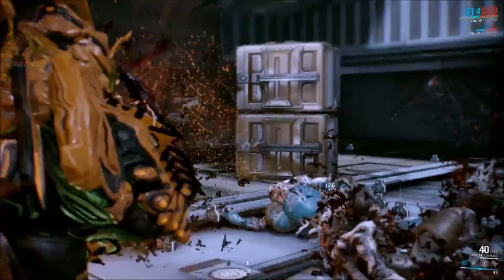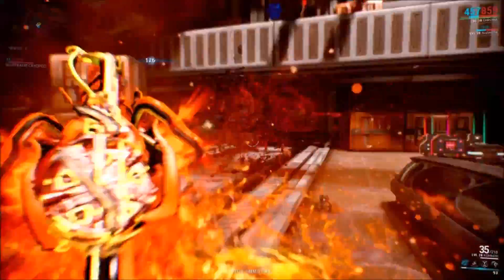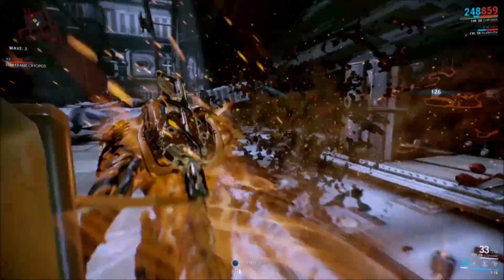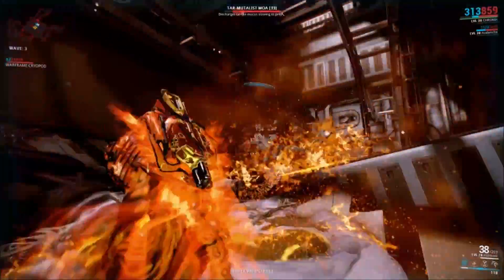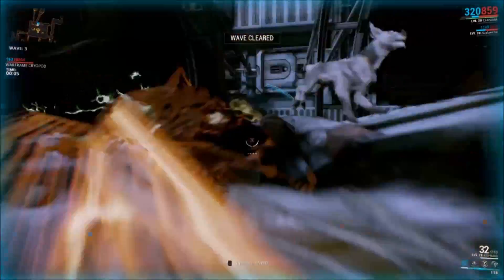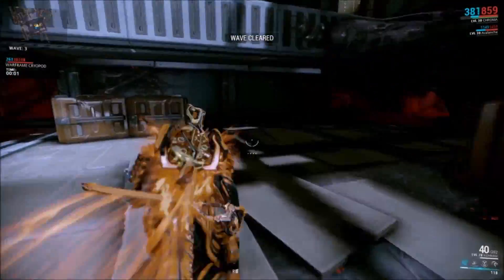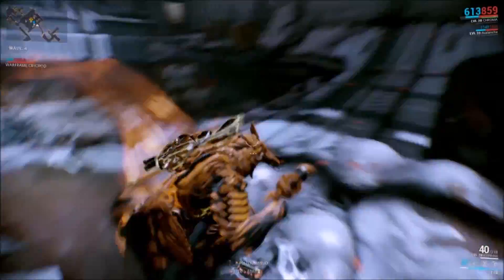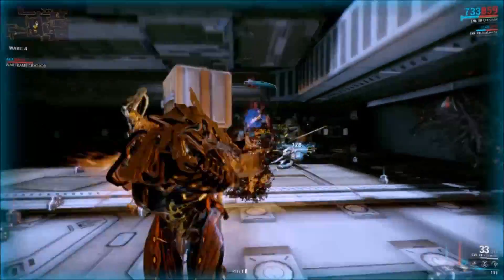This secondary is not bad. Reload speed is a little bit iffy — I do want to put Stunning Speed on there for that little bit of status chance and the reload as well. That would be really nice. I think it does mostly slash damage, as well as some corrosive — the dual stack corrosive with Jolt and Pistol Pestilence or Volatile Strike. I don't remember exactly the name of them all.